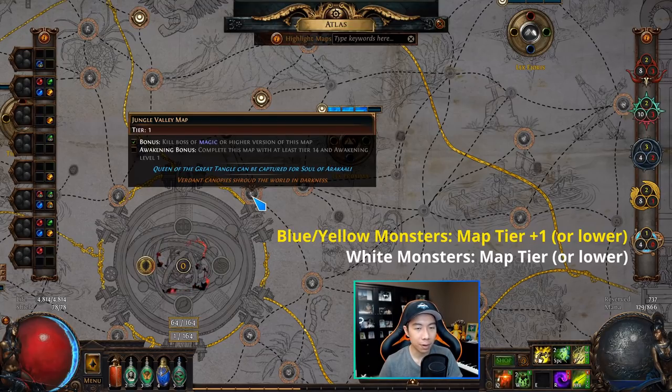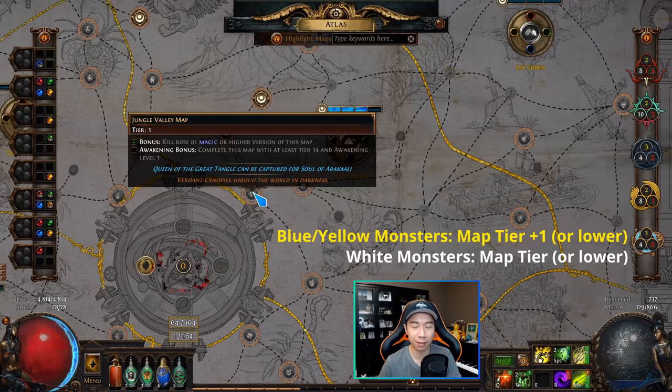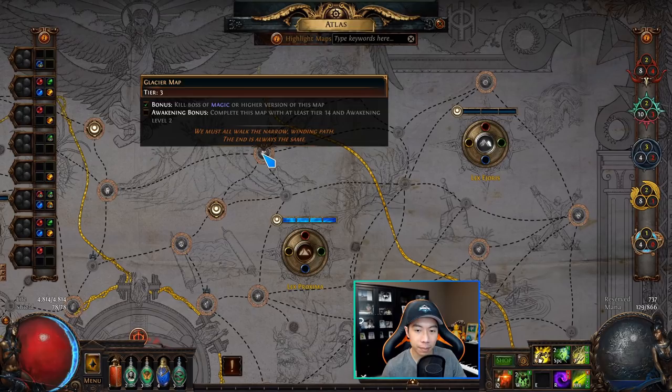Magic and rare monster packs have a chance to drop the map tier plus one. So in a tier 1 map like Jungle Valley, a magic or rare monster has a chance to drop a tier 2 map — that's how you start climbing the tiers. The boss of the map has a chance to drop the map tier plus two.